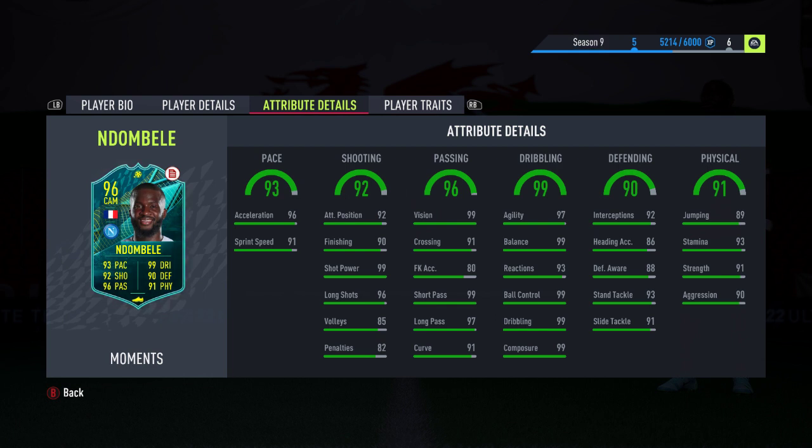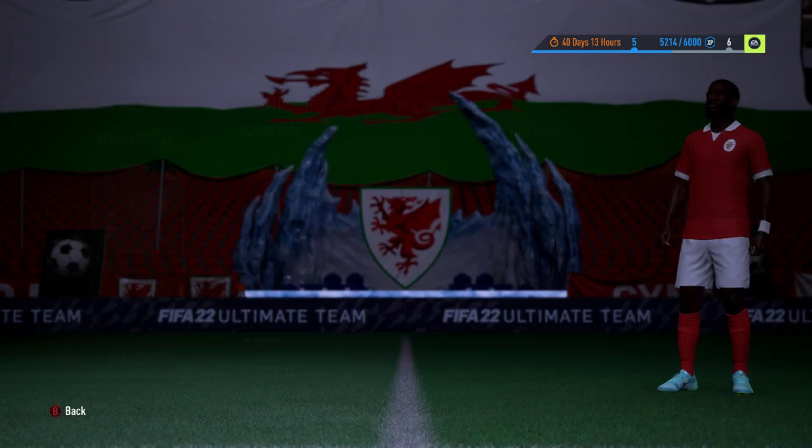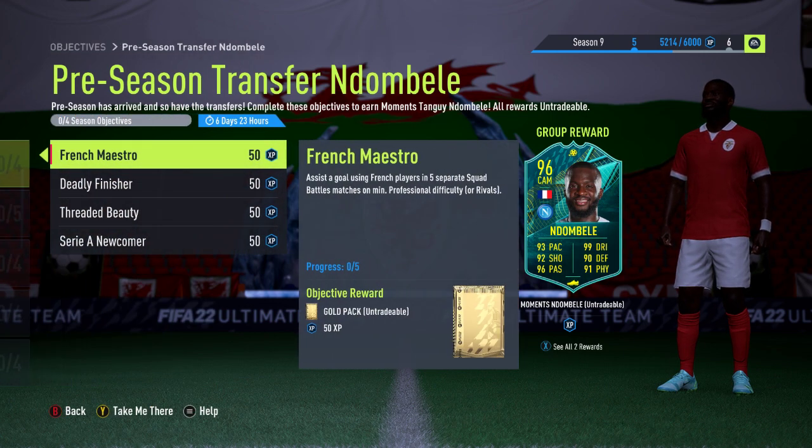The dribbling is lovely, the pace is really good, and physicals and defending are also pretty solid as well. I'll probably go with an anchor card on this to improve those and up the pace a little bit. Five-star weak foot is always a good thing, plus medium/medium work rates — it's okay in the middle of the pitch. There are four sections used to complete him.